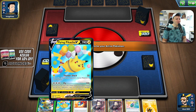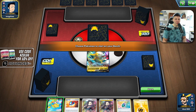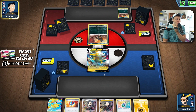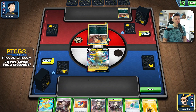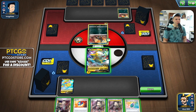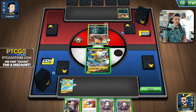All right, here we go, getting into our first one. I think I should just open the Boltund just in case I can't retreat the Flying Pikachu if they're playing like Leafeon or something. So I'm going to open Boltund and leave this on the bench on the first turn. We're up against Single Strike, so Single Strike is a pretty tough matchup. It's not unwinnable, and my opponent has a pretty slow start here.